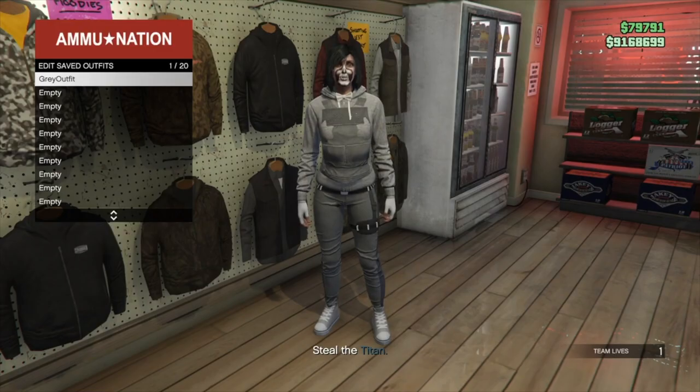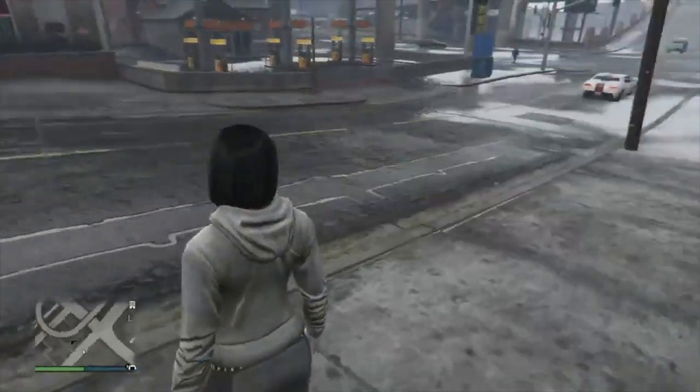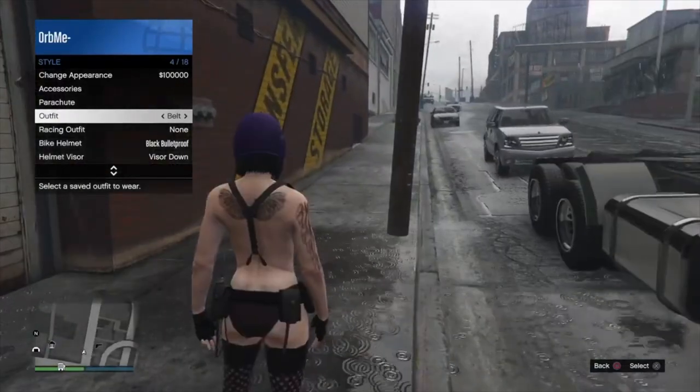Now go and save this outfit at a gun store and quit the job through your phone. When you load back into a lobby, put on any outfit that you own with a belt.